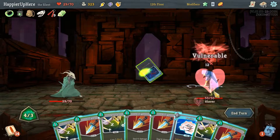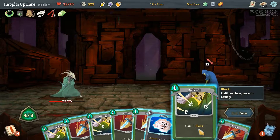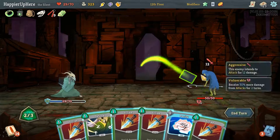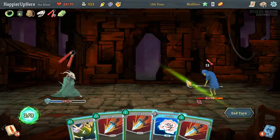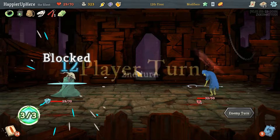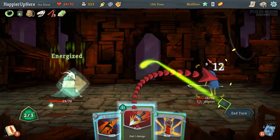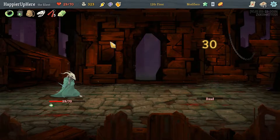We're going to take some damage unless I triple-defend, but let's double-defend and deal some more damage. Actually we got extra energy from Nunchaku — let's fully defend. Yeah, if we have a good Shiv deck going, Nunchaku is going to be a great help for us. Strike, Strike — oh, he's dead!